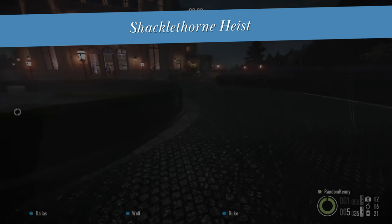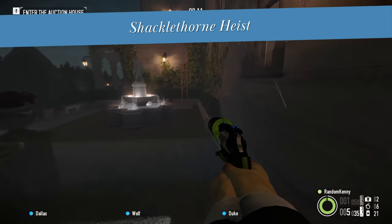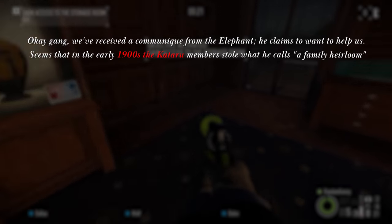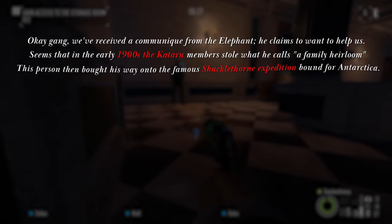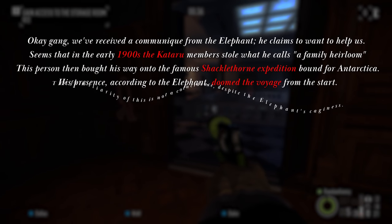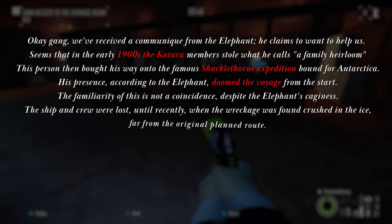The Shacklethorn Heist — a single day heist that can be done either stealth or loud. Although Locke is the contractor, it is the Elephant, now out of Commissioner Garrett's custody, who gives us information about the events about to go down. We've received a communique from the Elephant. He claims to want to help us. Seems that in the early 1900s, a Kataru member stole what he calls a family heirloom. This person then bought his way onto the famous Shacklethorn expedition bound for Antarctica. According to the Elephant, his presence doomed the voyage from the start. The ship and crew were lost until recently when the wreckage was found crushed in the ice, far from the original planned route.